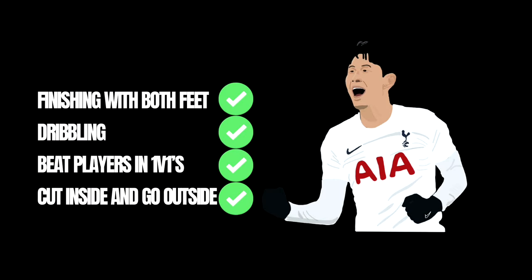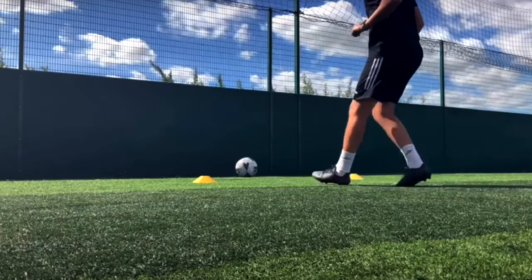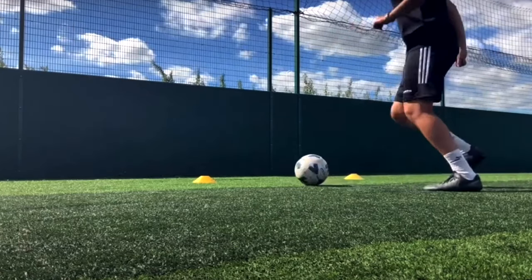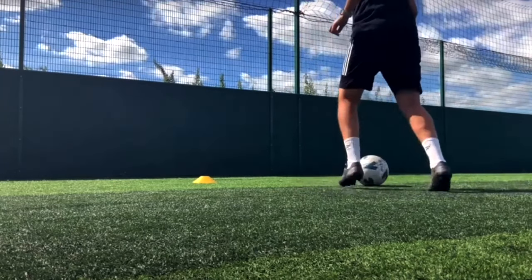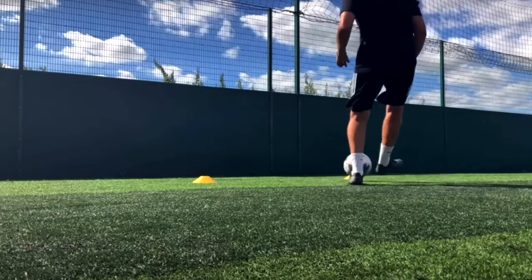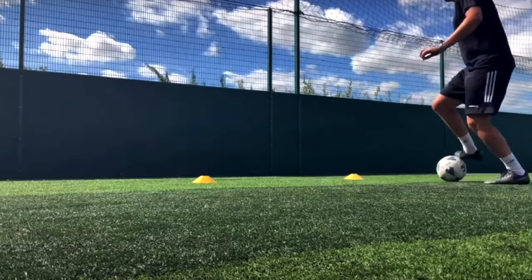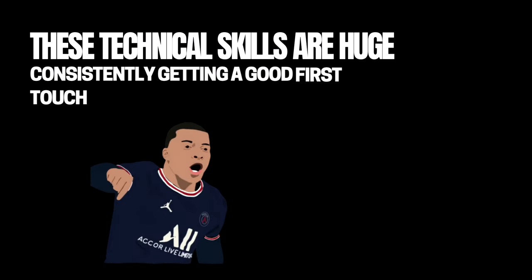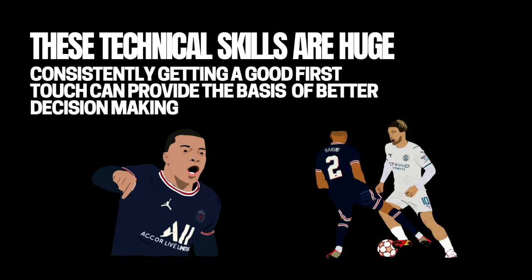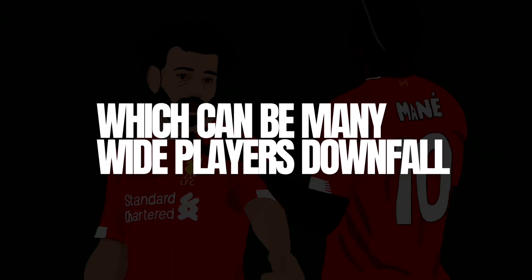This ability on the ball is absolutely crucial and something all these top wingers have. They can play these different roles because they're great when they receive it, and to do all of that they need a quality first touch. Any player can work on this by using a ball and a wall — you can do different types of touches with different parts of your feet, pass with different feet, and use a different angle and spin on the ball when receiving it. The key is practicing so regularly that you get really consistent with your touch. The top players will rarely make mistakes in a game, so make sure that we get a good first touch.